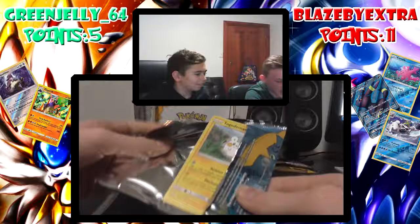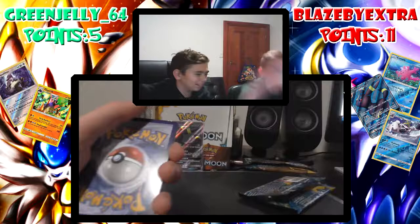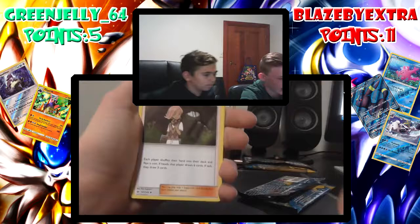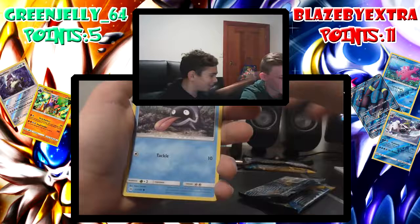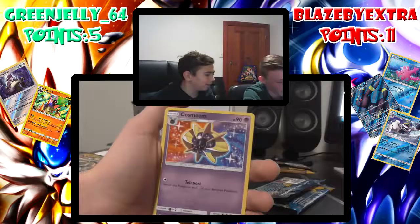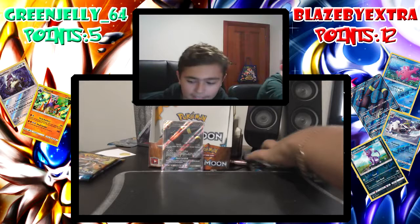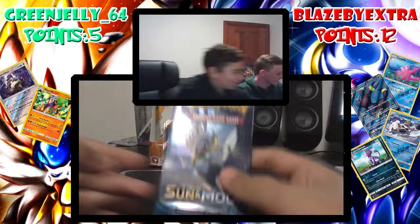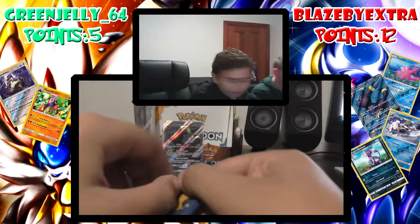Who knows, maybe I'll pack a Primarina — unlikely though because I've already imported GX. All right, I'm actually glad this box is mapped. Garbage, garbage — I should have shown you the code but it's too late now. Four from the back. Steel energy, Dragonair, Hypno, Togedemaru — oh hold up! Alolan Persian reverse — that's one point — and a Cosmog. BlazeBee is collecting the set, that's why I gave him my two Kangas. He's going for the whole Sun and Moon set, I'm just going for the ultra rares.